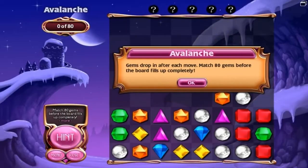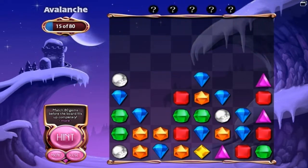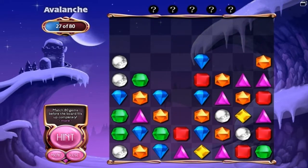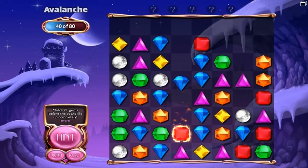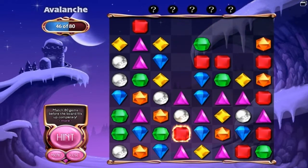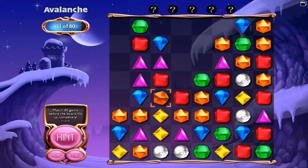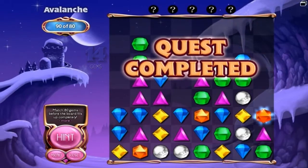This one's easy. This one's really easy. Avalanche is just super simple — all you have to do is just keep matching up before the board fills up. It's not hard. All you have to do is concentrate on one spot. I'm gonna try to do a whole bunch of stuff at one time, but this early in the game it doesn't really matter. You want to try to get matches that go downwards. Sideways matches don't really help you out. Quest complete.